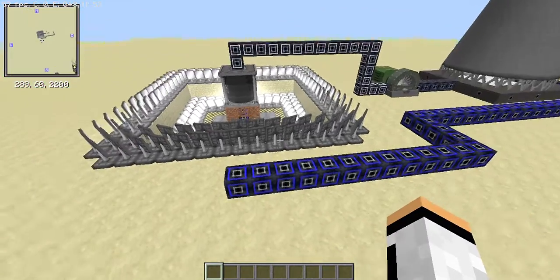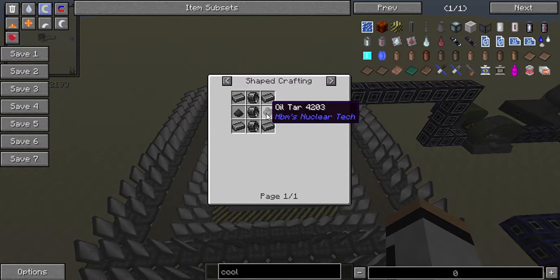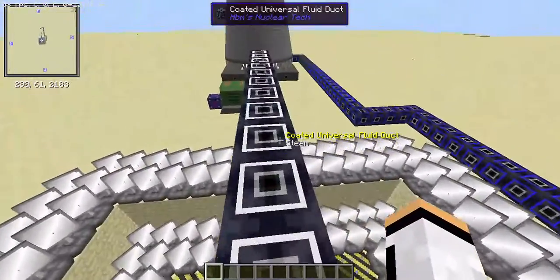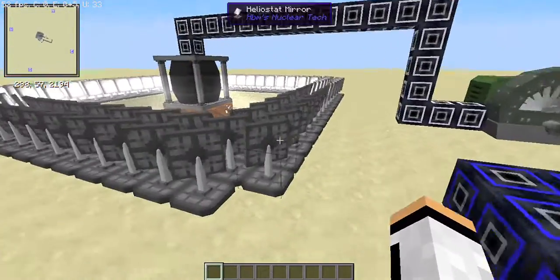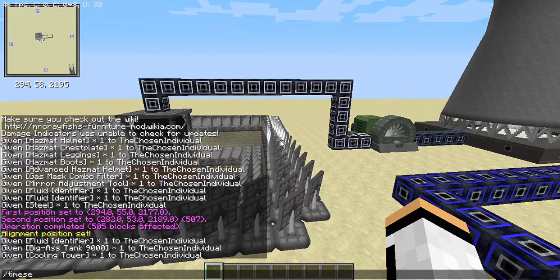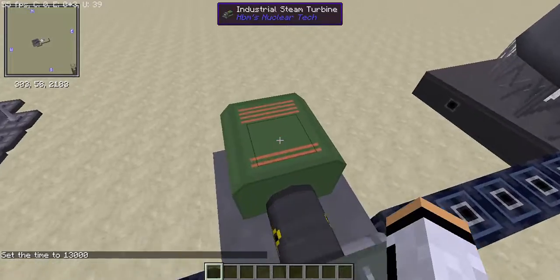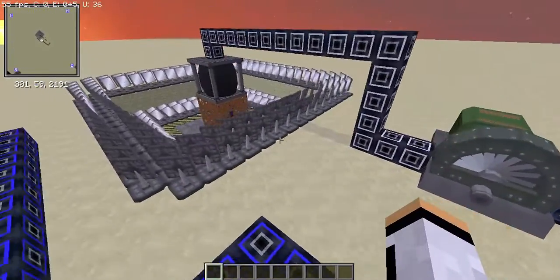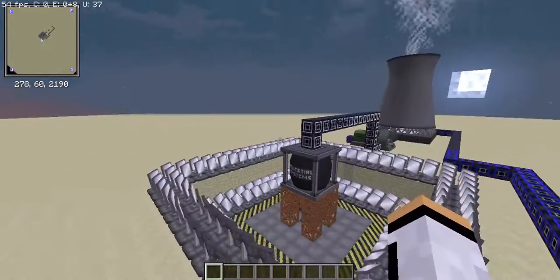In my opinion this is pretty cheap, maybe aside from the heliostat mirrors. The solar tower boiler itself isn't that expensive — you just need three big steel shells, two black dyes (you can use coal powder), and four steel ingots to craft it. Although this may not be that useful in mid-to-late game, for early game it's a pretty efficient and good way to produce power. Just note that as soon as it turns to night, energy production will stop.